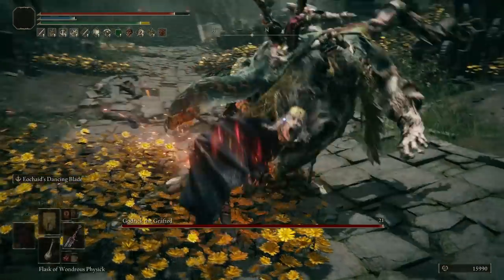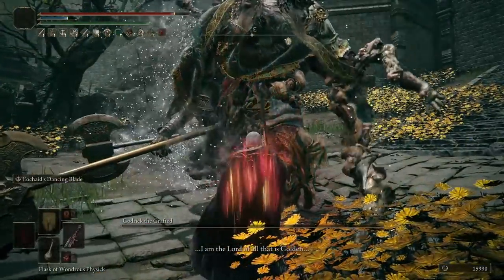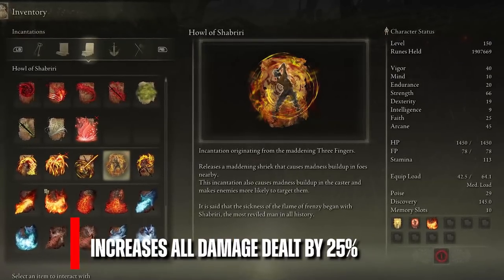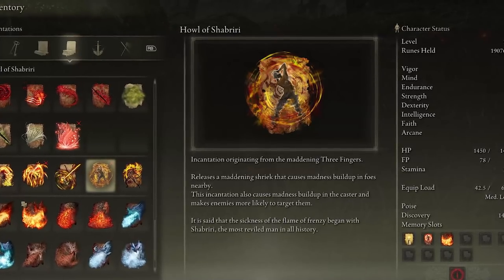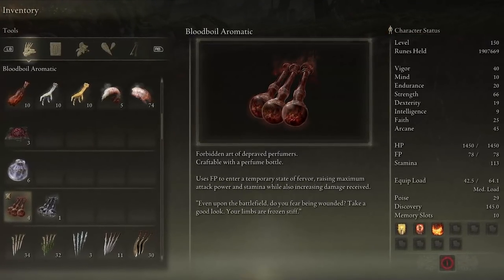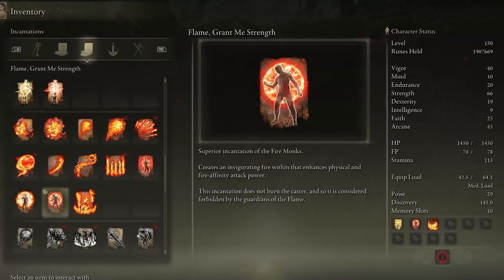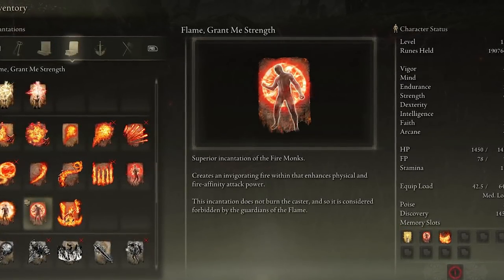Blood Boil Aromatic, Flame Grant Me Strength, and Howl of Shabriri — none of those 3 stack, so if you see someone recommending 2 or even 3 of those buffs together, please correct them. Howl of Shabriri provides plus 25% extra damage but comes with a plus 30% increased damage taken from all sources penalty, and the duration is 20 seconds. Blood Boil Aromatic increases the attack power by 30% and lasts a full minute, but it does require you to gather materials to craft. Flame Grant Me Strength gives plus 20% physical and fire damage and the duration is 30 seconds. The most damage benefit comes from Howl of Shabriri, but I will go with either the Blood Boil Aromatic or Flame Grant Me Strength for convenience.